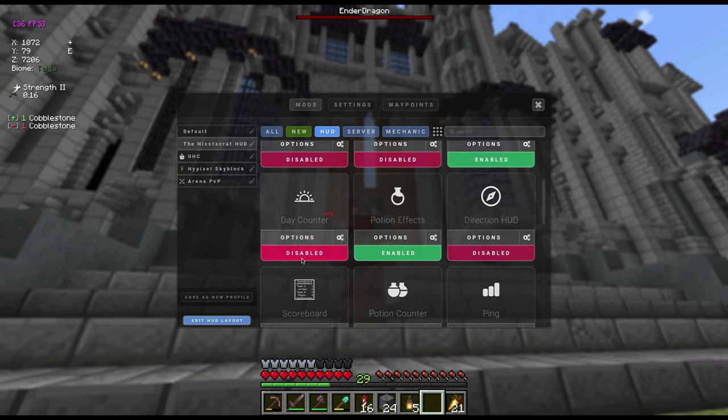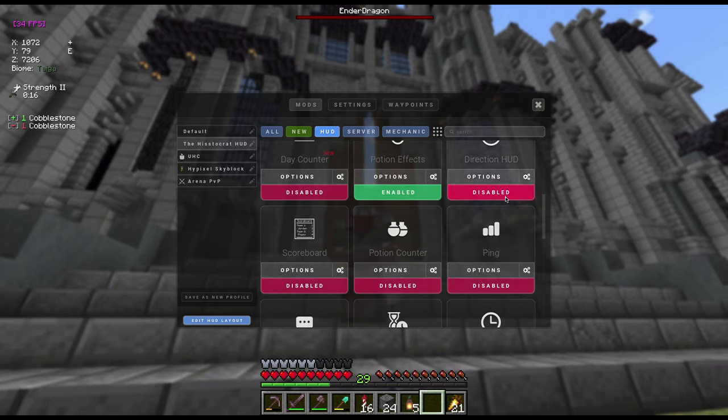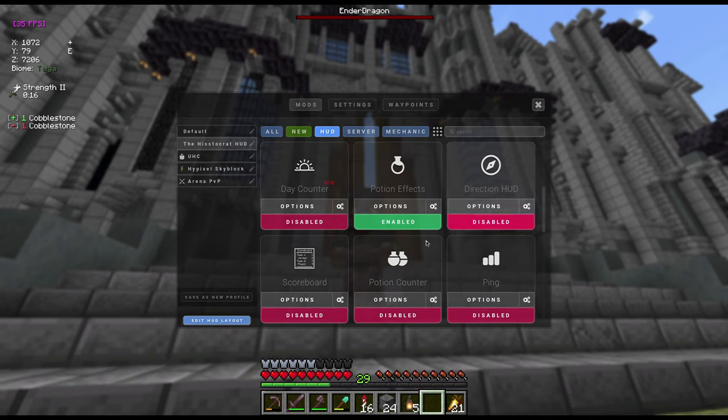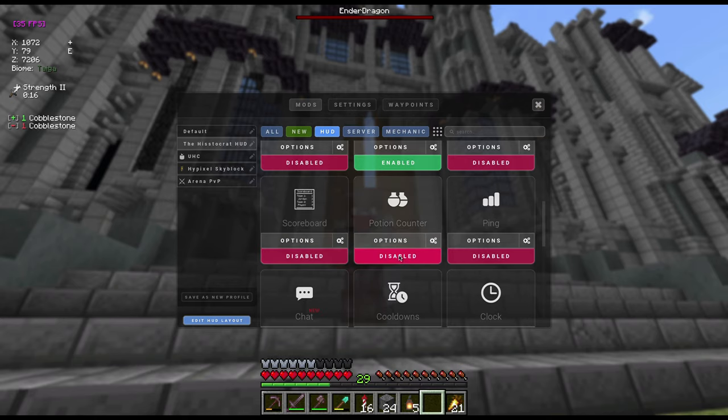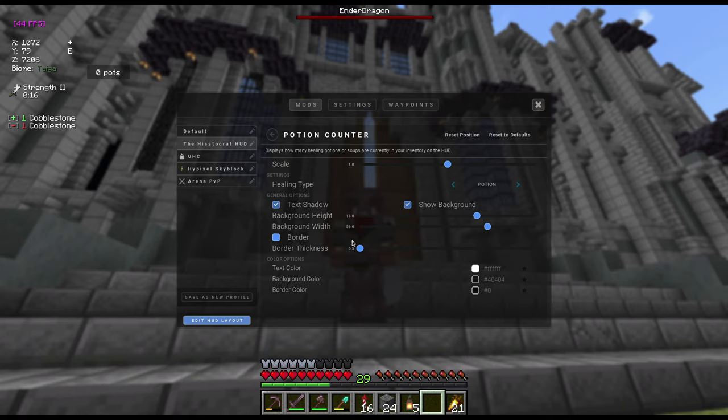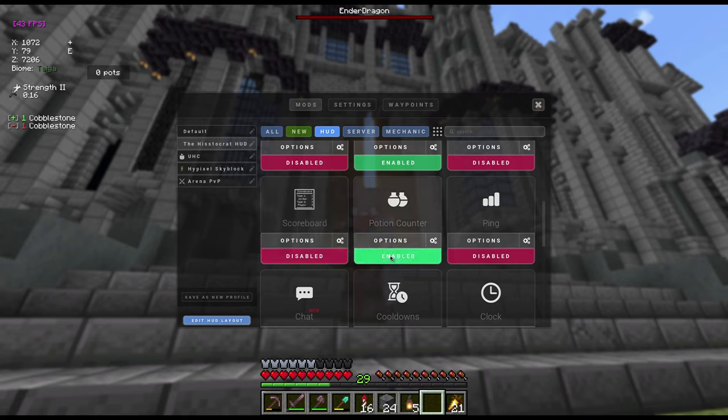We have a day counter that displays what number of day you are in the world, so you can see how old the world is. Over here we have potion effects, which displays your current active potion effects — I have Strength II from my beacon. That's really useful because in Java Edition you normally have to go into your inventory to check. We have a compass direction display, and we have the scoreboard which lets you hide, move, or customize the Minecraft scoreboard — mainly useful for servers. There's also a potion counter showing how many potions are in your inventory.